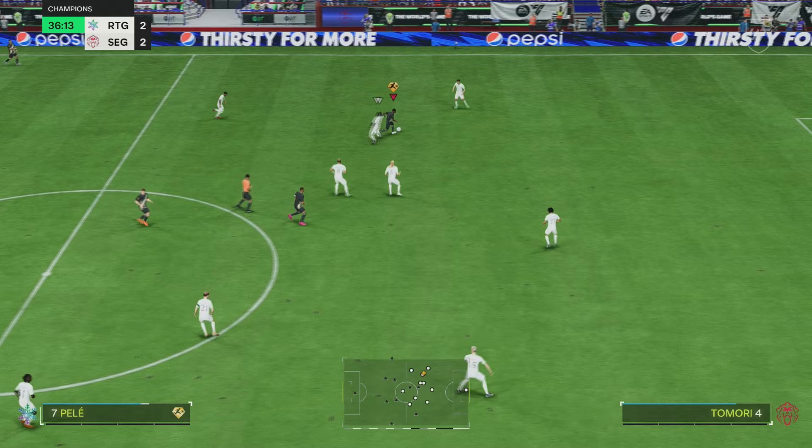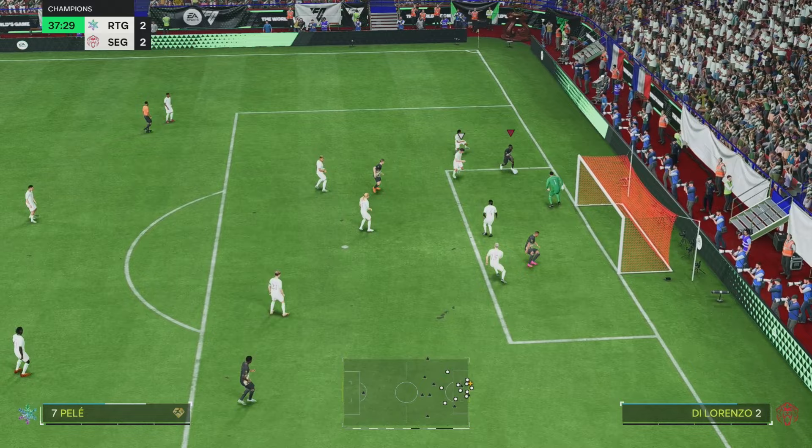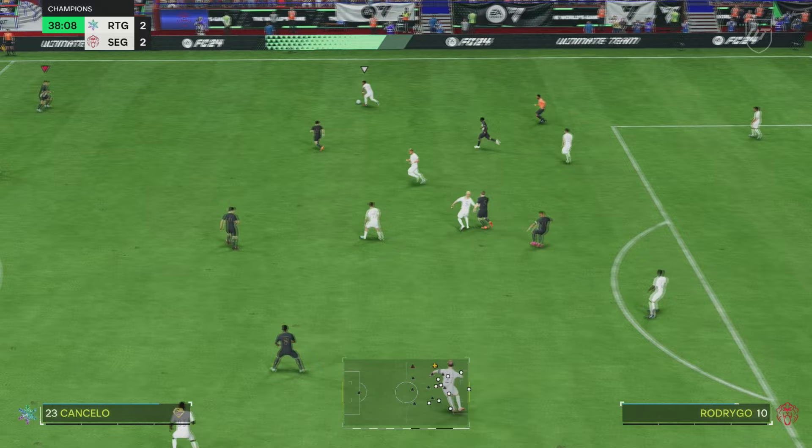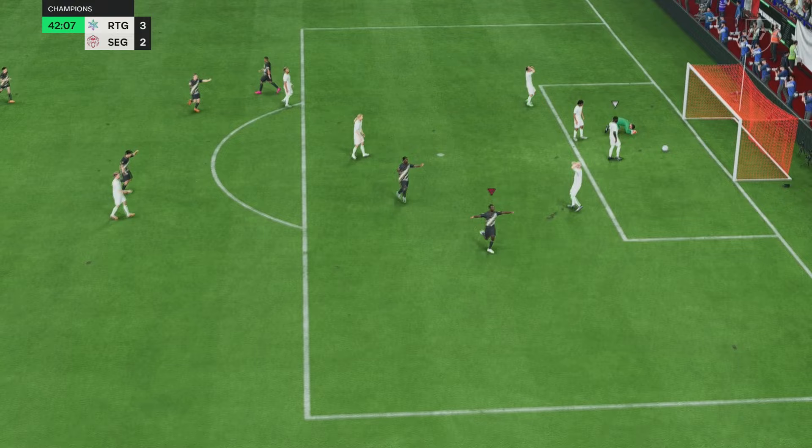Good dribble from Abdeli Pelé — an elastic dribble into the Rapid, it's absolutely crazy. How have we not scored that? What dribbling from him! Just our luck is not in. Abdeli Pelé through one-on-one — right foot, see you later. Lovely run from him, great through ball to get that goal. That's much better from him on the left-hand side, finishing with his right foot across goal.